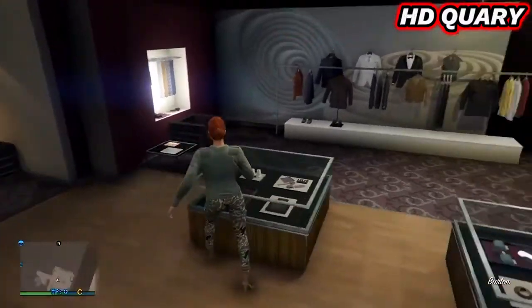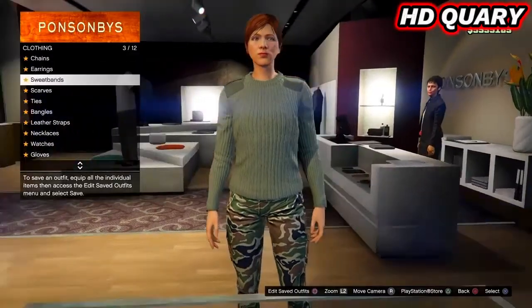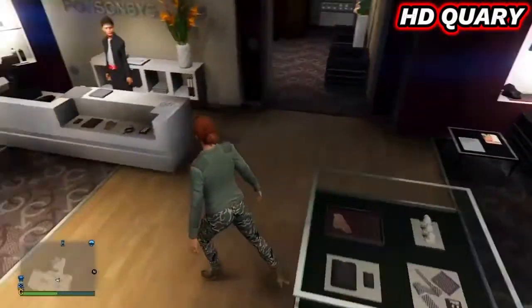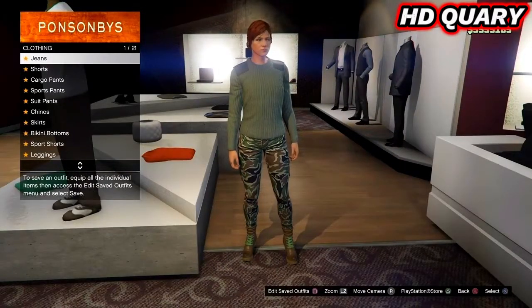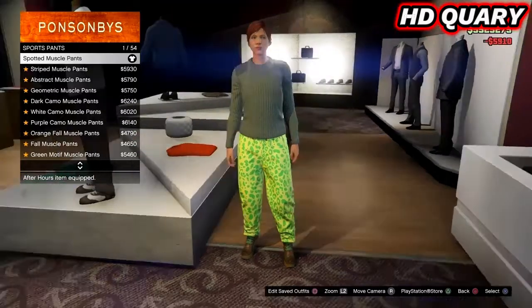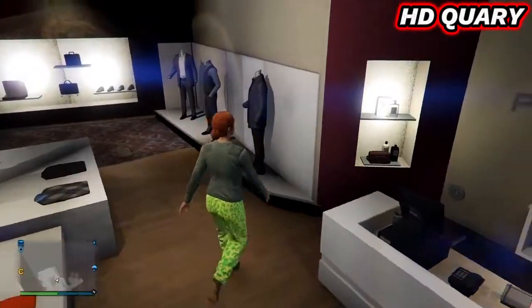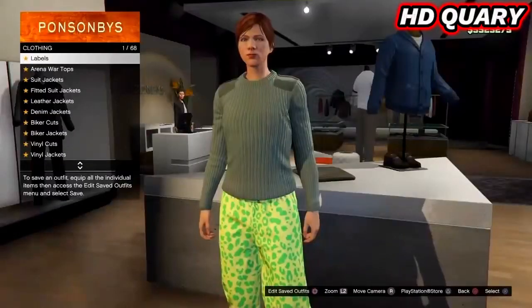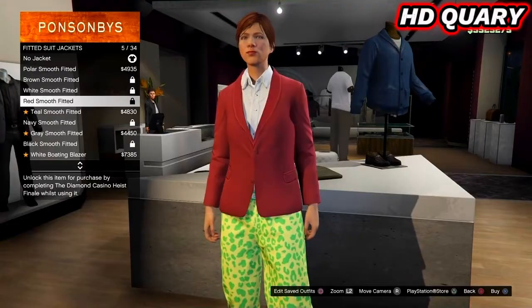Take off all accessories. Go to pants, sports pants, and equip the spotted muscle pants. Go to tops, fitted suit jackets, and equip the white boating blazer in slot 10.